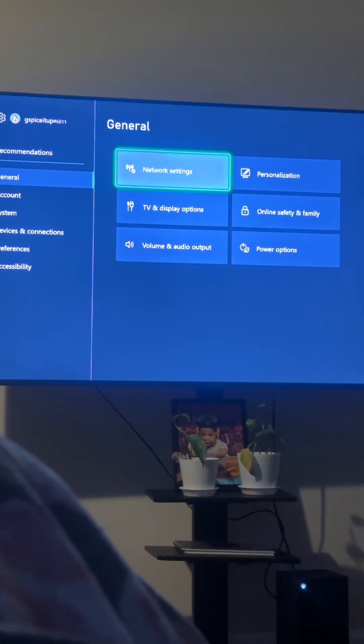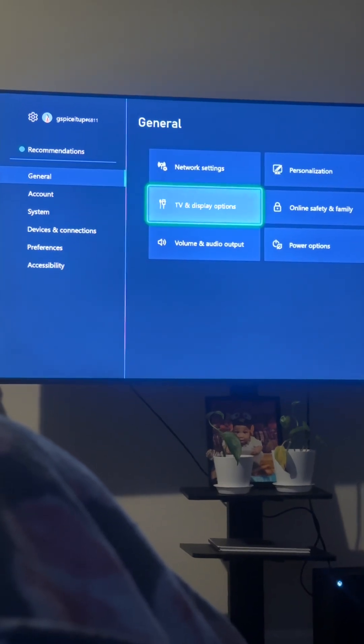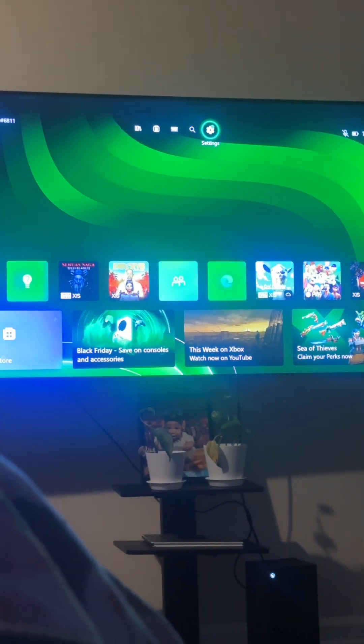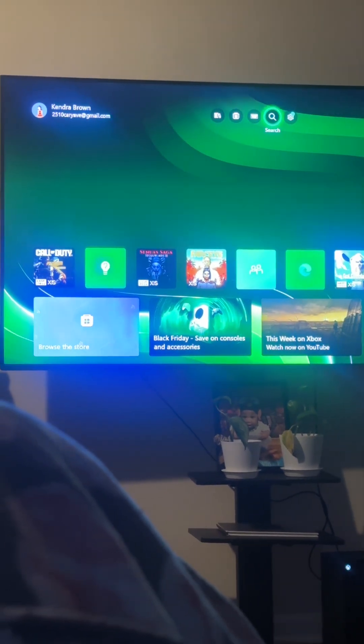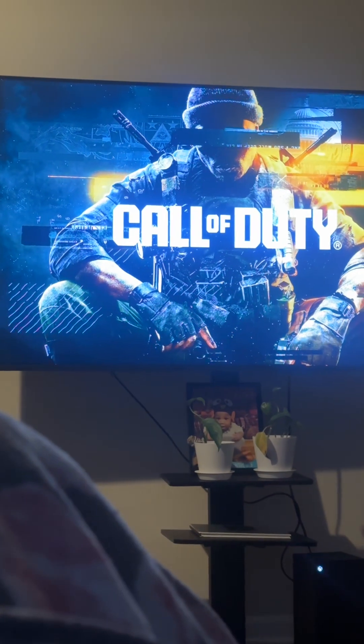I didn't disconnect — I literally set up the wireless network again. When I clicked on it, it just prompted me to redo my password. I tried some other videos' suggestions and they weren't working, so these are the two things that did work. Let's run this again and make sure — I'm not making this video and then have it go back to not working.